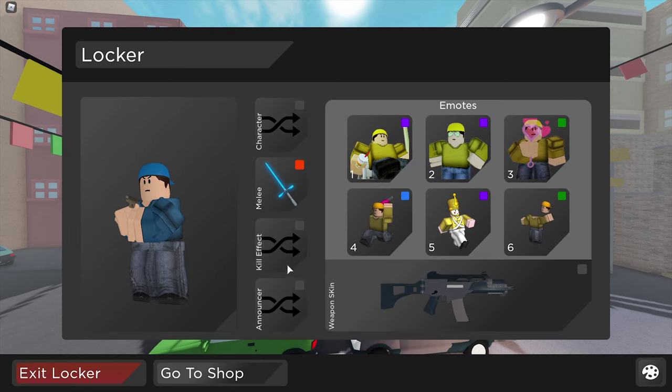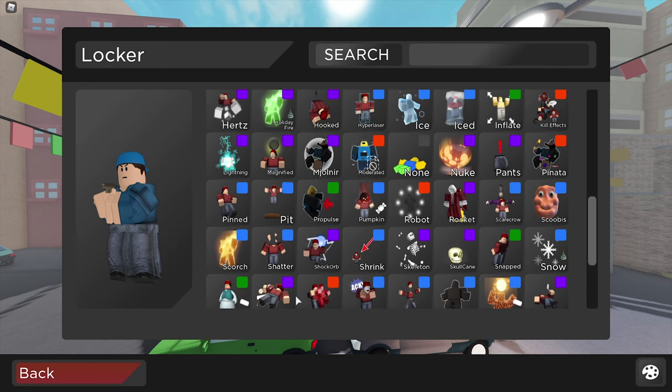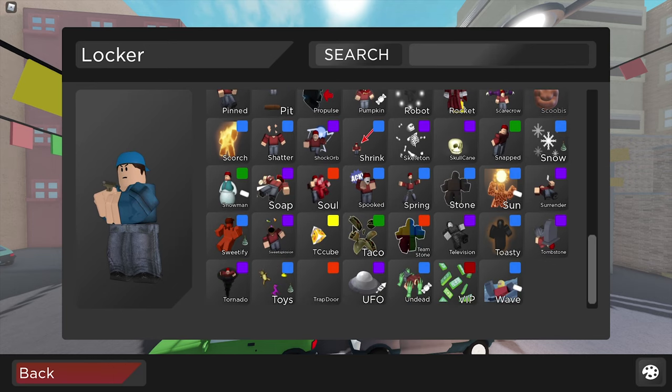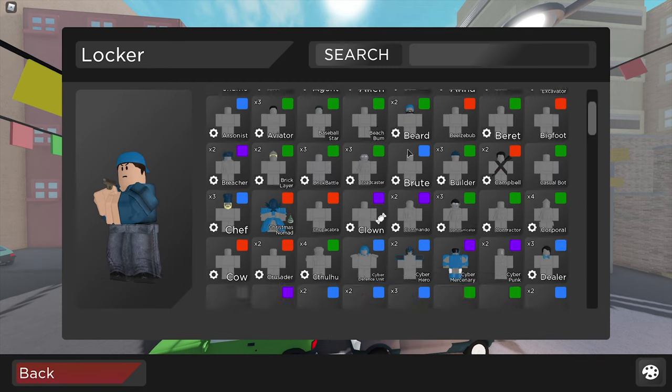Now for the most important things after the kill effects, we have the characters. We have a few of the event ones, and also the TC Cube which is still quite hilarious, and a few other ones as well.